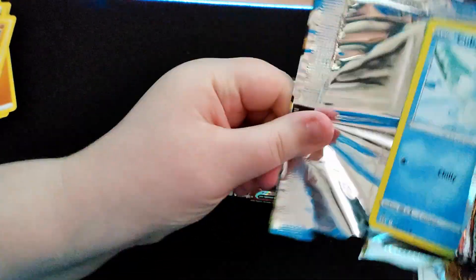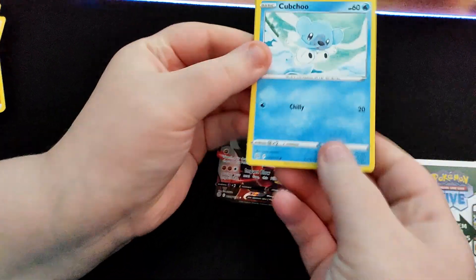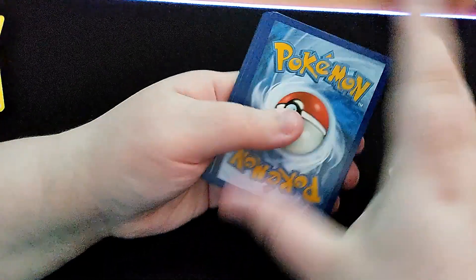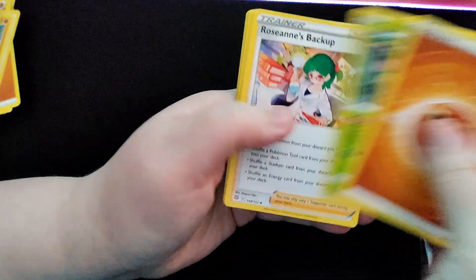One more hit, please. Come on, Charizard. The last two cards we need for Brilliant Stars — Rainbow Charizard or Alt Art Charizard. That is it.